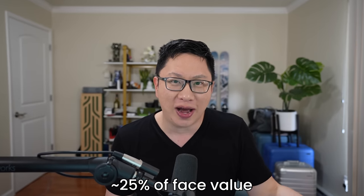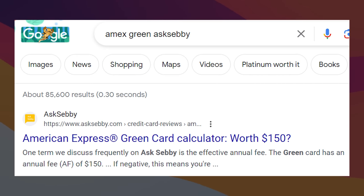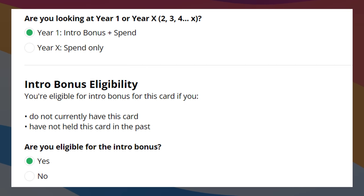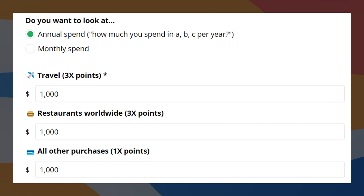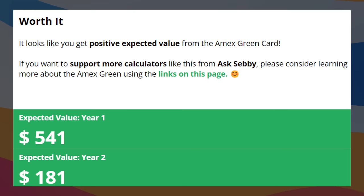Even if you value the credits at just 25% of face value, the effective annual fee is about $78 — still not too bad. As you can tell, there are a lot of variables that make it super confusing. If you want to simplify everything, we do have a calculator — Google 'Amex Green Ask Sebi' and it should pop up. It simplifies everything by looking at the intro bonus, the amount you spend, the value of the points, and also factors in credits to help you make a final decision.